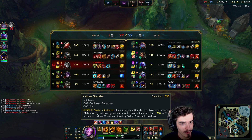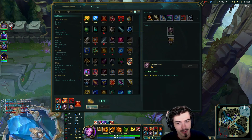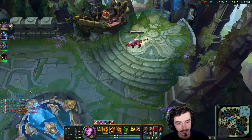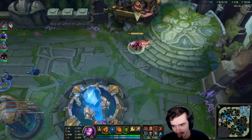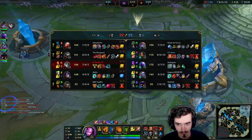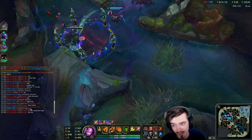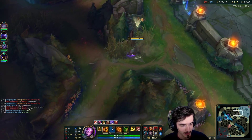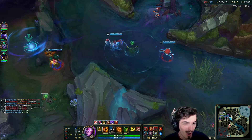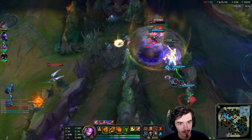She doesn't actually have Triforce — she just has Frozen Fist. That's actually vile that she does that kind of damage. I'm so close to my Sorcerer's though. Rengar's complaining about Kai'Sa trolling, even though she just decided to split push. I don't think that's necessarily trolling, but I do think it's suboptimal.